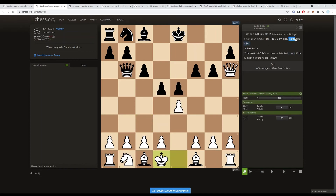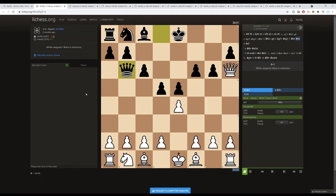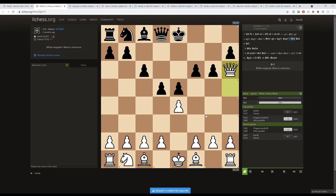I have no idea how I missed d4 — especially thinking for 12 seconds in a 90-second game, which is more than enough to spot it. The moral of the story is you should always look out for your opponent's resources in atomic. There are a lot of games where one side has an unstoppable mate, but the other side comes in with an unstoppable mate that has priority because of the explosion rule.